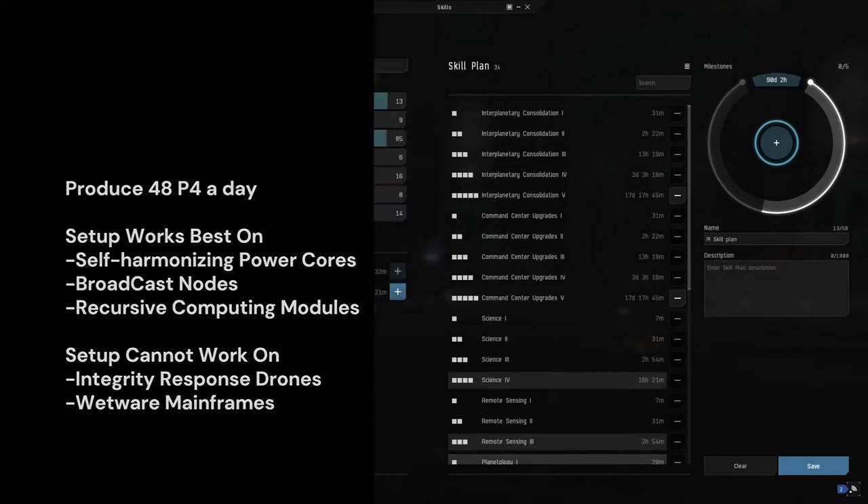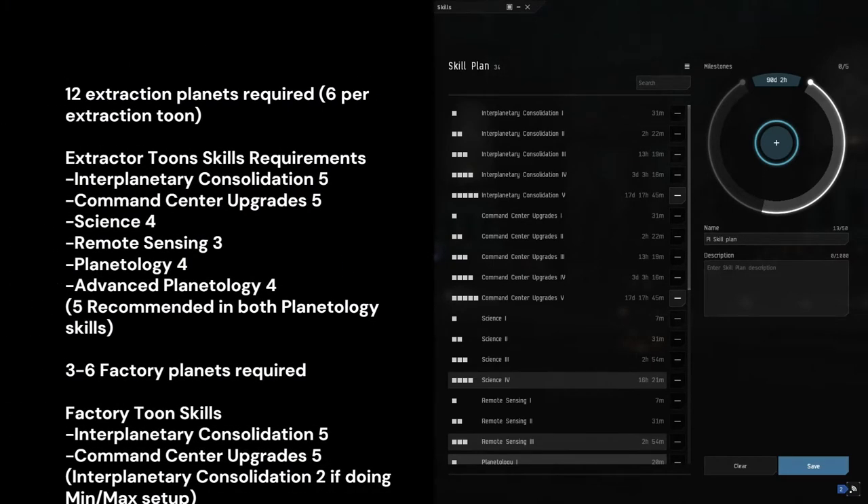In order to achieve this you will need all three toons trained in PI skills. Two toons will be extractors making the P1, and the other toon will be factory planets, taking the P1 and turning it into P4.